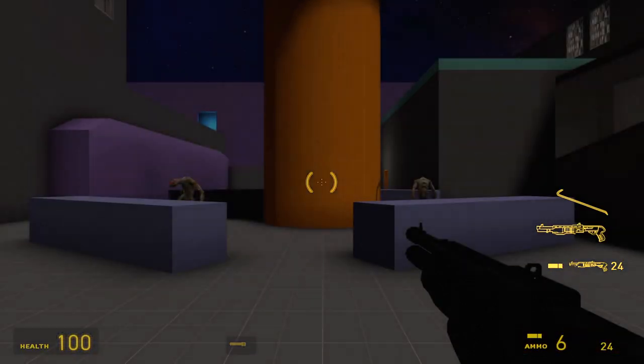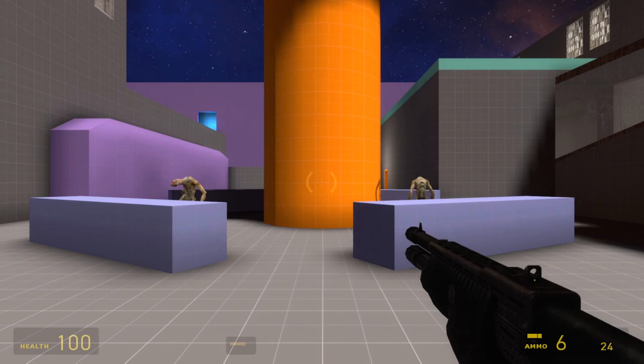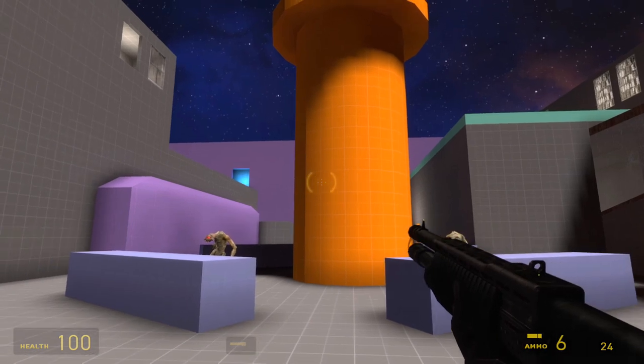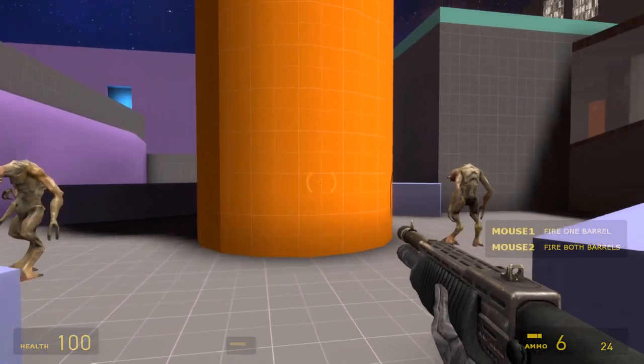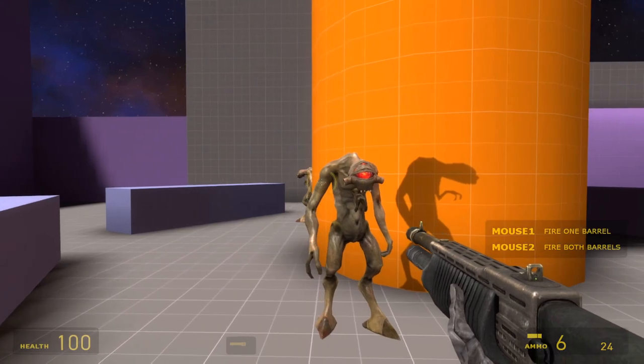This is Dyson, one of the entries into Deceptionville, which is the first challenge of the Hammer Cup 2022, hosted on runthinkshootlive.com in association with Map Labs. As you saw, there was a block of text at the start telling us the story of how Gordon Freeman saved the town.